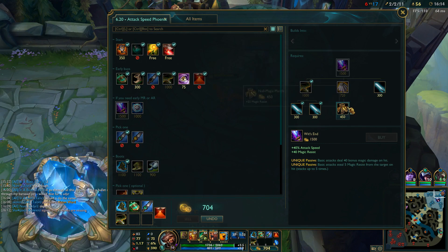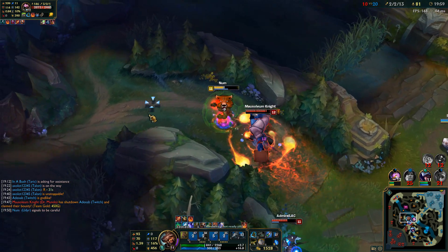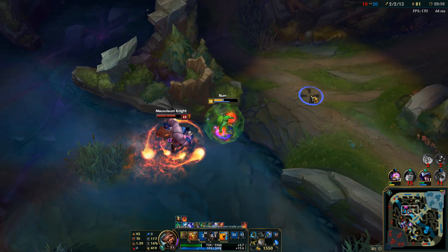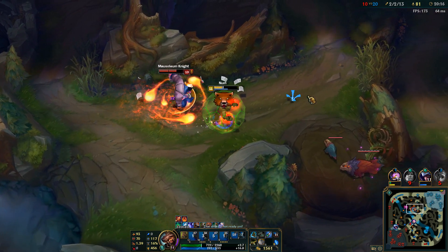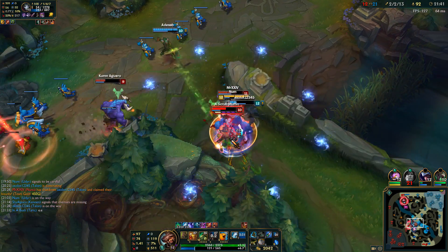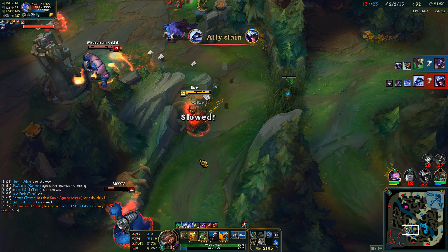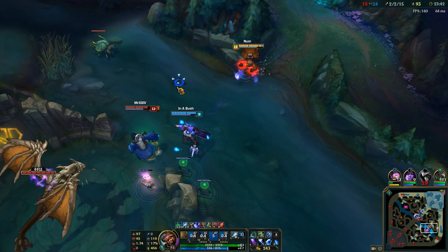Now we'll continue building Wit's End. I have so much fun just juking skillshots like this — when you're playing tank you can get away with messing around a little bit more. I know it's something people might consider trolling but I just find it so hilarious. I'm a giant teddy bear, it's just great. As you can see here, my teammates are just shredding these guys — I'm really not doing most of the damage. But I will do a little bit more damage at the end because I'm going to go for Trinity Force after Wit's End, so you'll be able to see what the damage potential is like even if you went Cinderhulk.